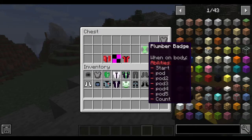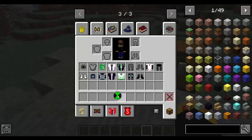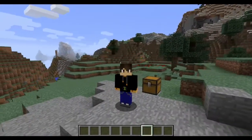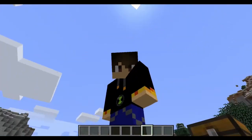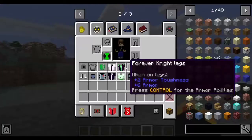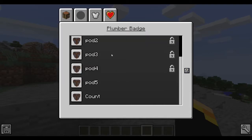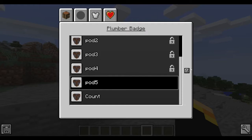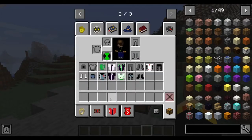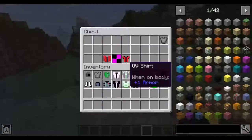Then there's the plumber badge. If I hold control, it says it gives you these abilities, but I have no idea how the hell to use it. If anyone knows how to use this — I don't know why it just goes right over your chest. Is that a belt? It's not giving me any buttons to push. I don't know what this does.